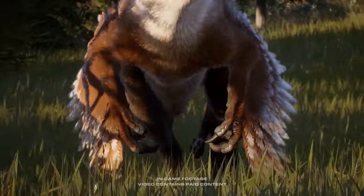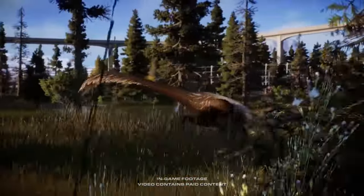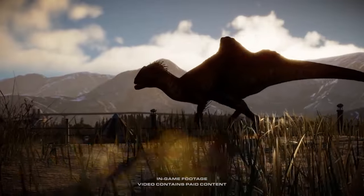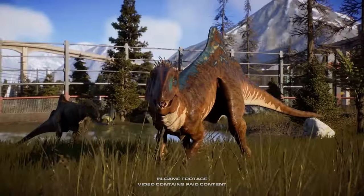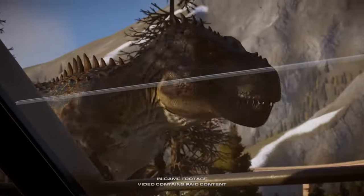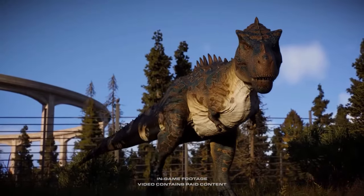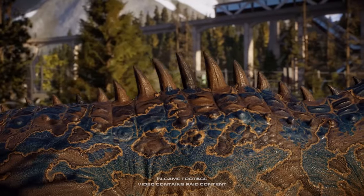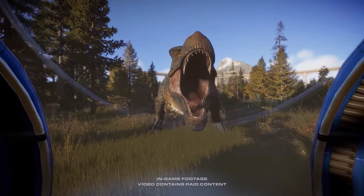Today we're going to be discussing some future update features that could be added to the game. We've got some really good ones, like the benches and bins that a lot of people have been asking for, as well as various other quality of life improvements. But we're going to be discussing some of the more chunky features that could be added to Jurassic World Evolution 2. If you have any more ideas, be sure to put them in the comments down below.